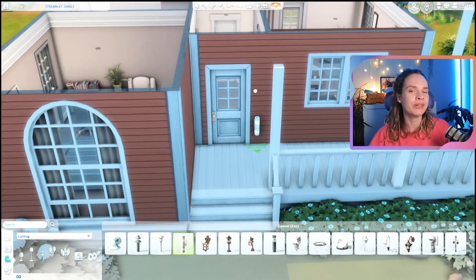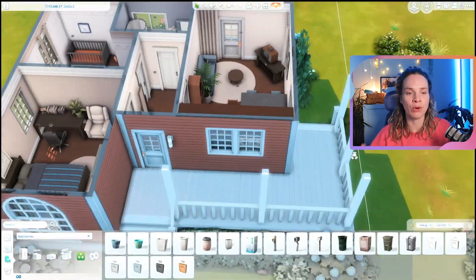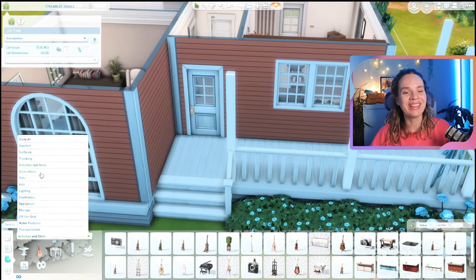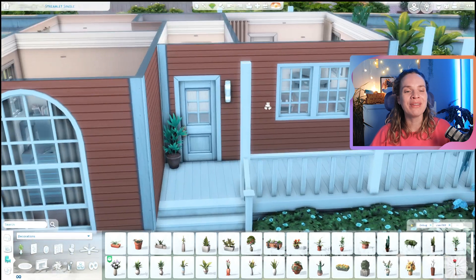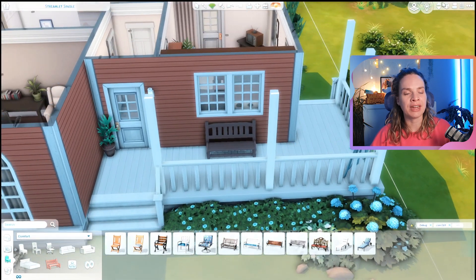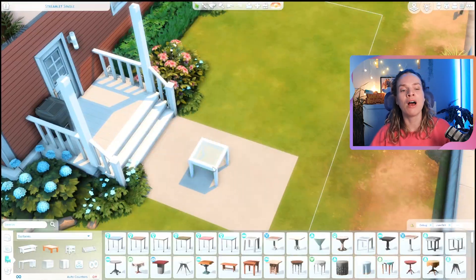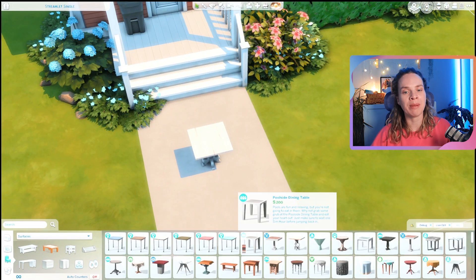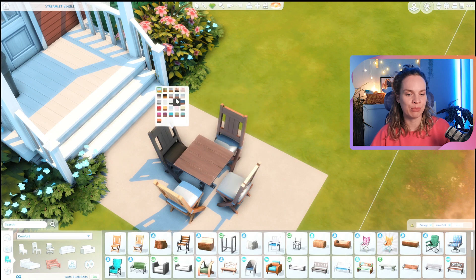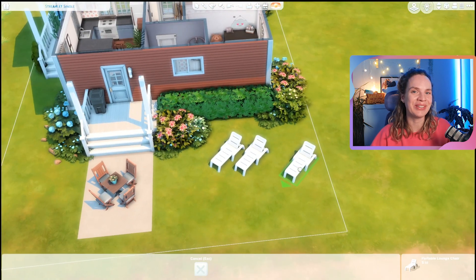Overall, the interior came together really well. The house is very small and crammed, but for a starter home that makes sense — it's a little awkward in some spaces but it works. We do have a nice spacious front porch where you can add more activities and decorations once you've made some money, and in the back there's a tiny little backyard with a small back porch where I placed the outdoor bin, some loungers, and a dining table.